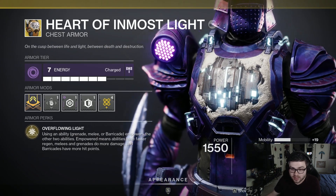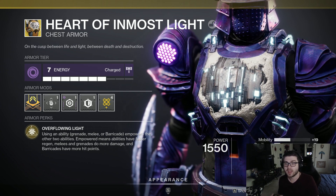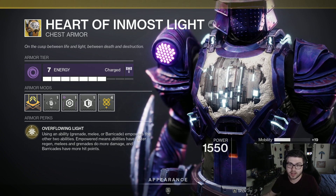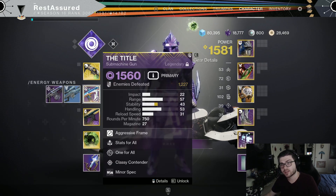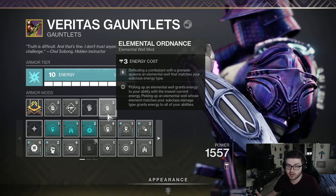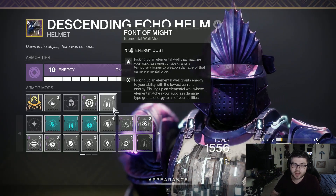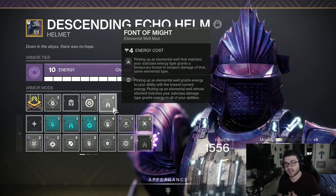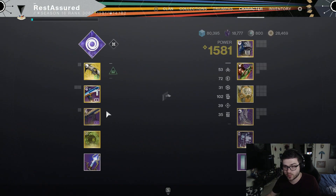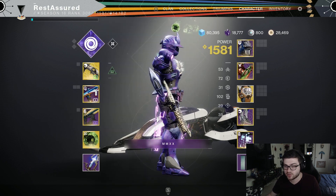Our exotic choice is going to be Heart of Inmost Light. So whenever we use an ability, we're going to be spamming our Barricade and Grenade — and even our Melee every now and then — to keep that Overshield up. It's going to empower our other two abilities, meaning we're going to have more damage and more cooldown rate — so even more Grenade Cooldown Rate so we can spam our Vortex Grenade to constantly have Volatile Rounds procked at all times. And since we're going to be spamming grenades, I'm going to be running Elemental Ordnance, so whenever we get a grenade kill, I will spawn a Void Elemental Well which gives you some energy back for all your abilities. I'm also going to be running Font of Might, so when I pick up that Void Elemental Well, I will also get a damage buff. Font of Might and High Energy Fire do stack, so you will get a very big damage increase — and if you have both of those procs with something like Threaded Needle on top of Volatile Rounds, you can just melt bosses solo. It is extremely strong.